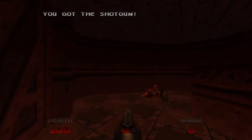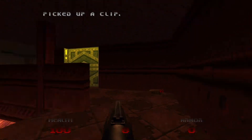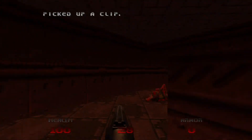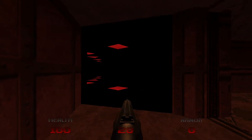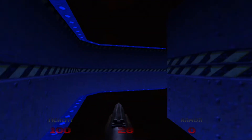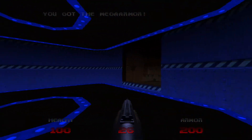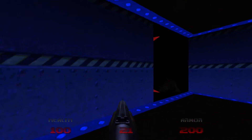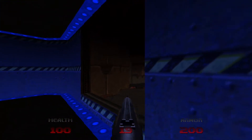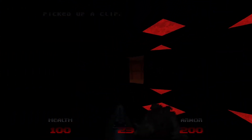Let's pick up this shotgun and this ammo. There's the yellow door, but we need to find the key card. So the only way to go right now is through this door here. This is a cool looking area — I hope nothing jumps out at us from the darkness. We found a light switch, and here's a mega armor. Of course, as soon as we pick that up, all the enemies start coming out of the woodwork and we're surrounded. We found the blue door.